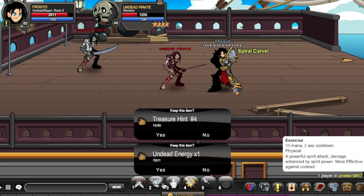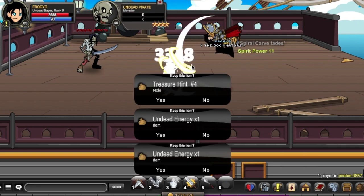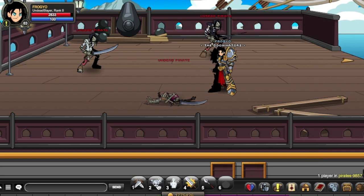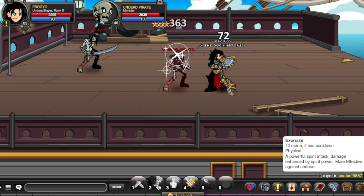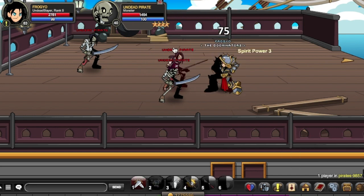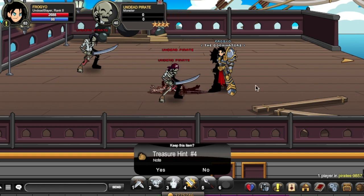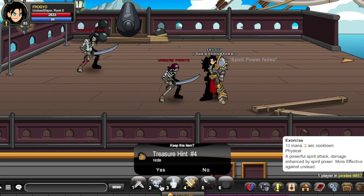Your 2 skill is called Exorcise. 10 mana, 2 second cooldown, physical skill. A powerful spirit attack with damage enhanced by spirit power — more effective against the undead. With spirit power at 10 I'm doing around 3k. Without spirit power it deals about 1k crit, and as spirit power increases, your damage increases. This is also a ranged skill, so it's pretty basic — just extra damage boosted by spirit power.